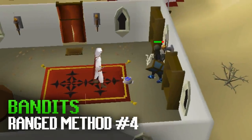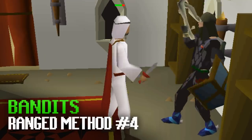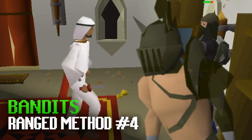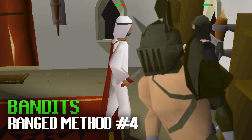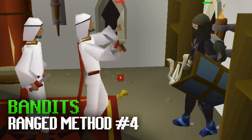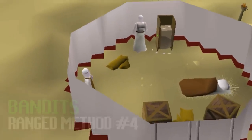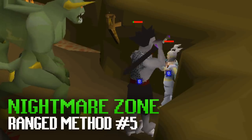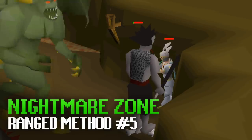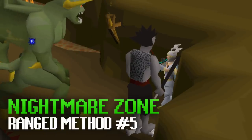Bandits work again for ranged, but since you're ranging you should ideally have a higher defense level and good defensive gear. A great ranged tank setup uses the Verac's Helm and Brassard — each only give a negative 2 range attack bonus but provide very high defensive bonuses. You can use knives here for very cheap XP and unnote your food at the tent nearby, meaning you can basically stay forever. The final ranged method is the Nightmare Zone using absorptions; using overloads and absorptions gives much better XP since you can boost more than a ranged potion.